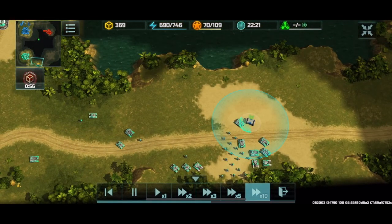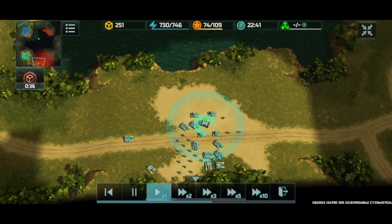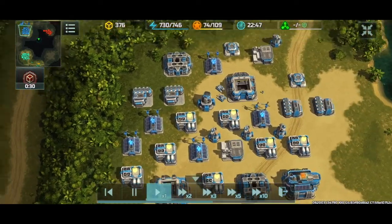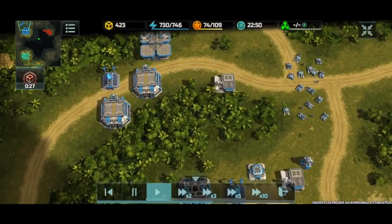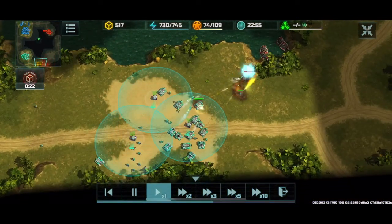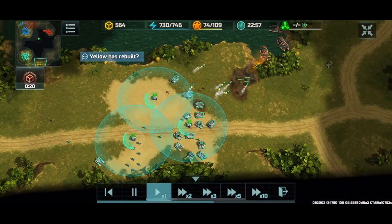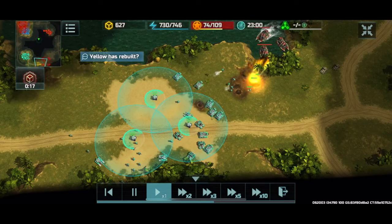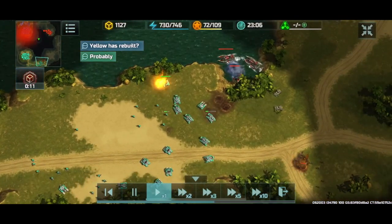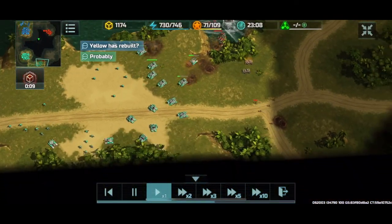I'm HQ4 already at this point, just trying to get some extra resources, and then I'm going to try to launch a ground assault onto yellow's base — yellow has most likely rebuilt. Meanwhile, we can see double avia factories from Bullet, so Bullet is going to go for the aviation build while we do a more conventional army build.